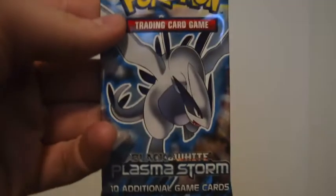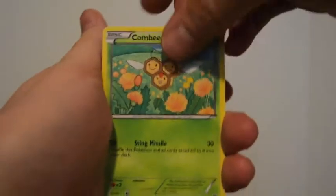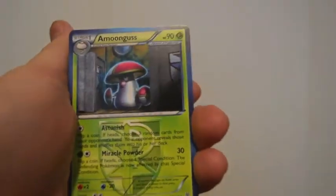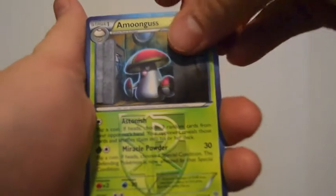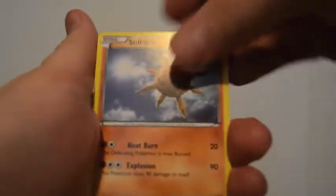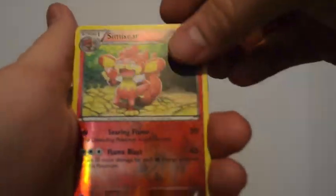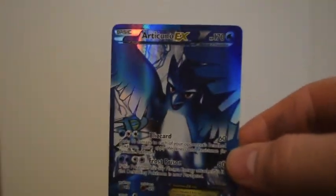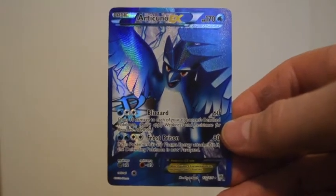Finally. The Lugia pack. Alright. Zubat. Combee. Joltik. Clefairy. Vanillite. Reverse Holo Amoonguss. Vanillish. Solrock. Reverse Holo Simiseer. Ooh. And a Full Art Articuno EX. That's really cool.